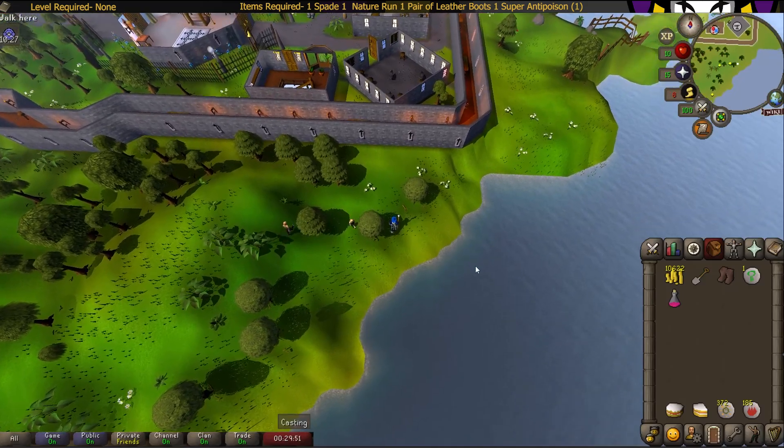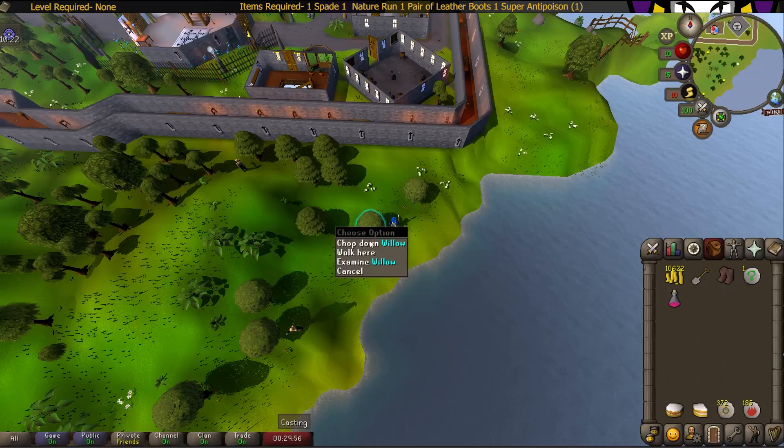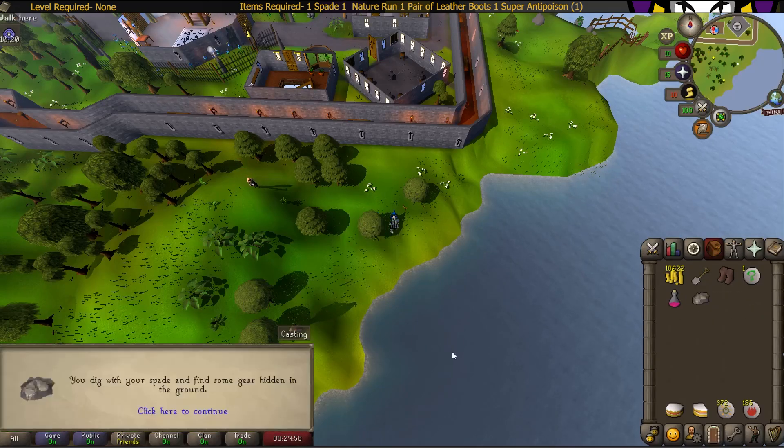The Clue Hunter cloak can be located just south of Yanille, right here. All you've got to do is dig next to this willow tree, and there's your cloak.